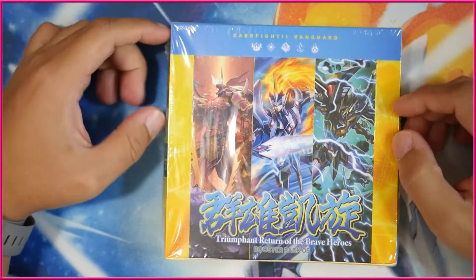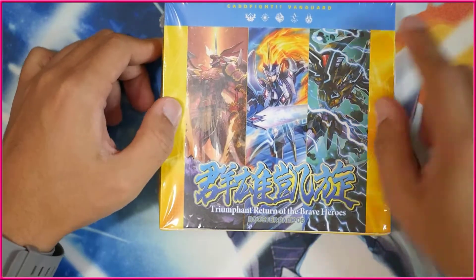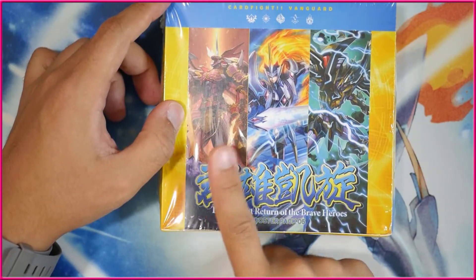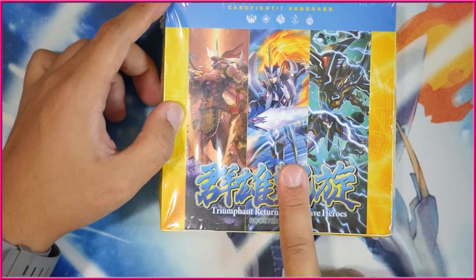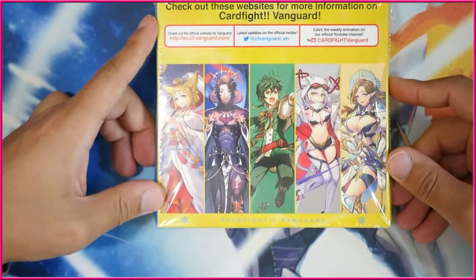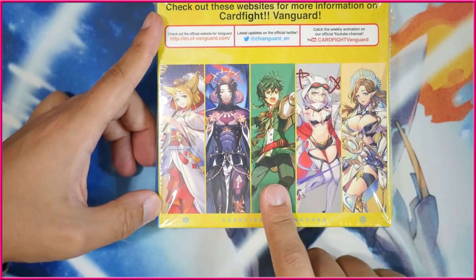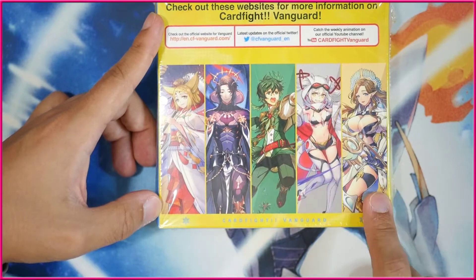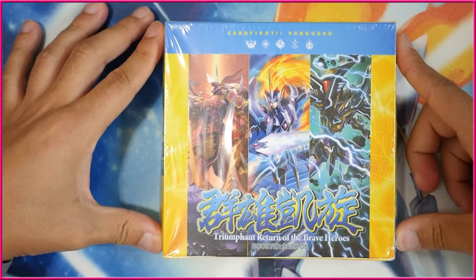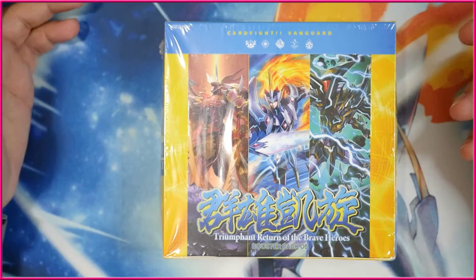This is Triumphant Return of the Brave Heroes. As you can tell from the box, featuring the return of The End, Majesty Lord Blaster, and Phantom Blaster Dragon into the D format, as well as 5 new ride lines in Tamayura, Chaos, Rora, Eva, and Thegria, which is really cool. However, it wasn't exactly fully supported. A lot of these cards are a little dead in the water, some of them are actually pretty solid.